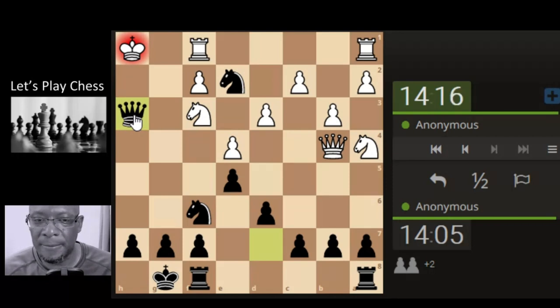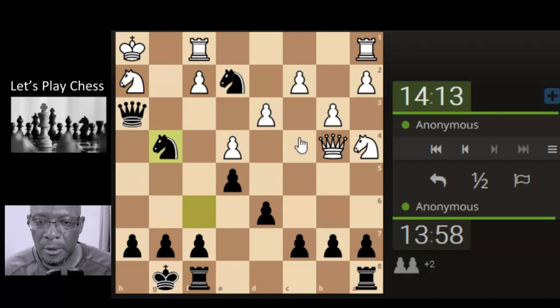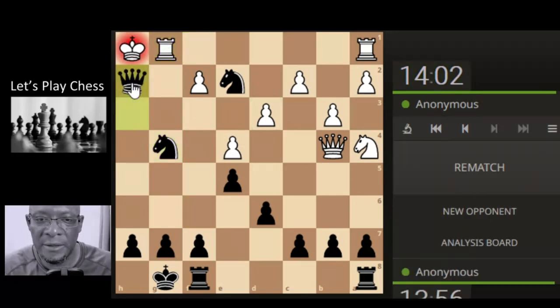So we have a check on the king. There's no checkmatey type stuff apart from bringing the knight here. Can the queen squeeze through? I can't really see the queen squeezing through. The rook can't defend. Damn, that's a bit lethal, isn't it? Wow, nice one. Let's take the b-pawn.